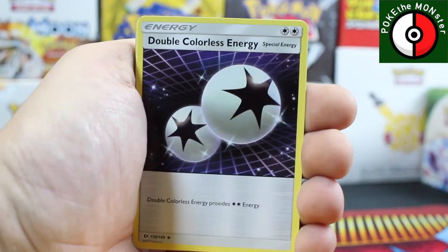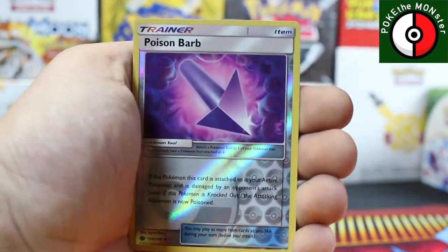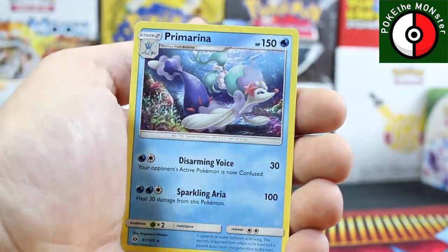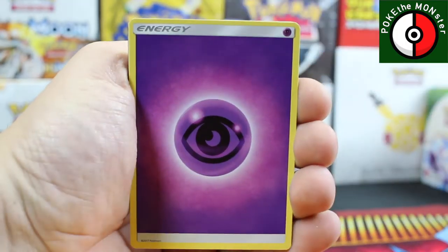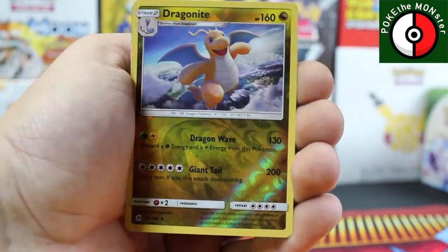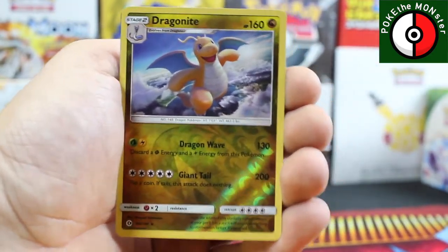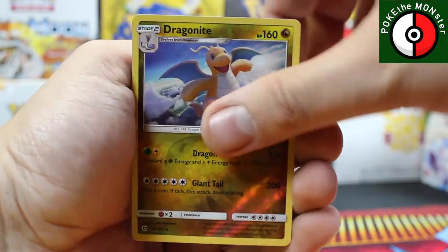Fire Energy, Double Colorless Energy, awesome-looking Dragonair, Ilima, Poison Barb reverse holo, and our rare card is a Primarina. White code — give us something great! Psychic Energy, Pelipper, Experience Share, Alolan Raticate, reverse holographic Dragonite — yes buddy, I love that Dragonite rare!